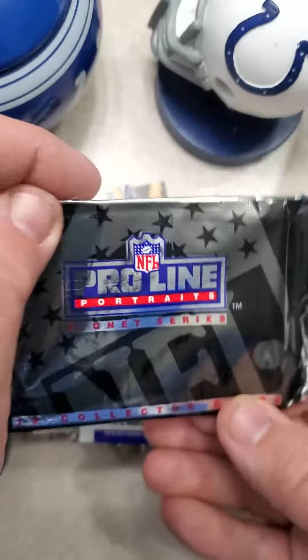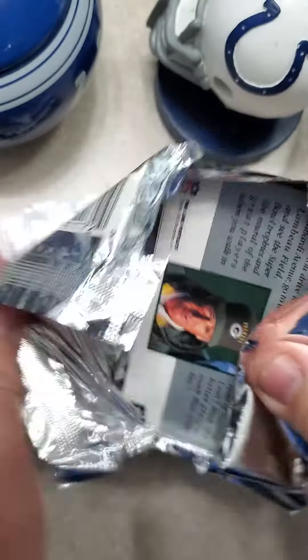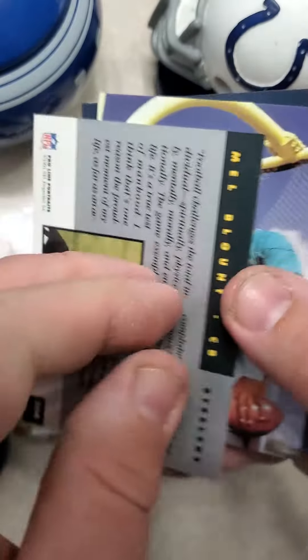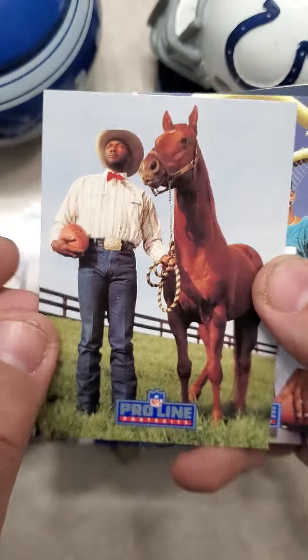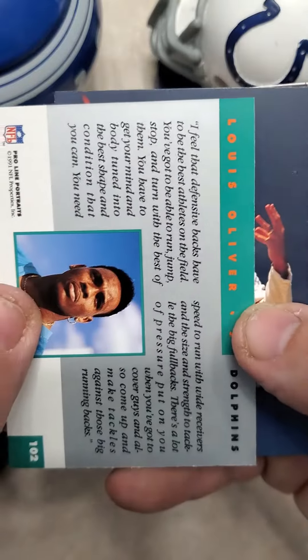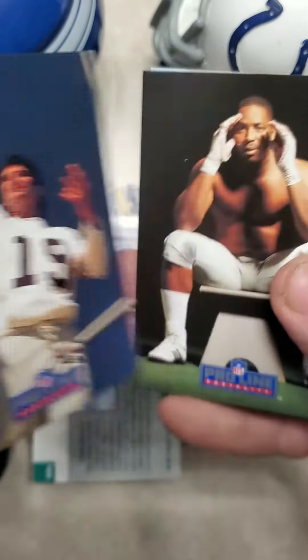Now the Proline pack. These are kind of interesting — they're all decked out in their NFL clothes in this release. You've got Mel Blount, this horse, of course. Louie Oliver. You've got to check for autographs, too. Bernie Kosar — 99% of them are on the back.